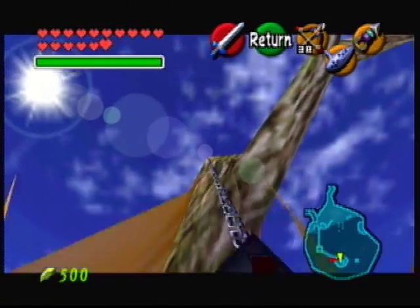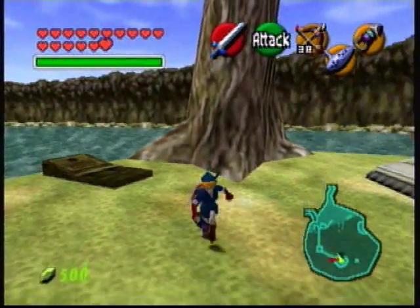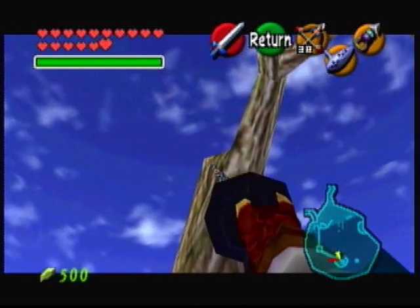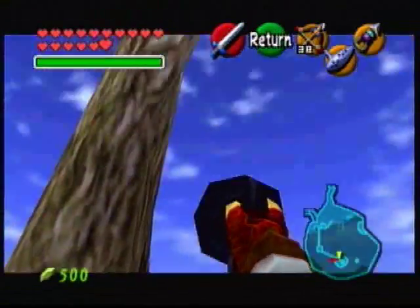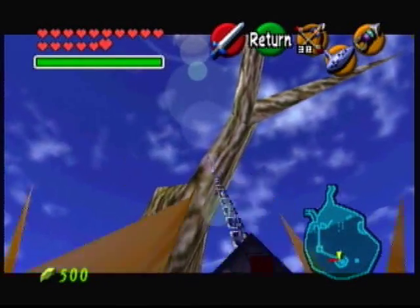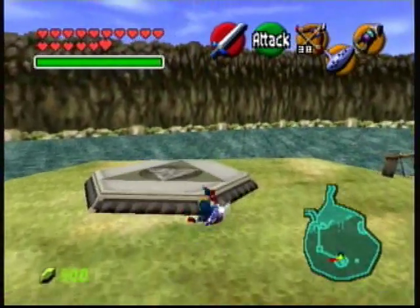Not exactly sure how to do so, though. Come on, I know I need to go up here. There's a golden skulltula there that pops up during the night. How do I do this? Do I need to do it on the branch, maybe? No, surely not. How do I do this?